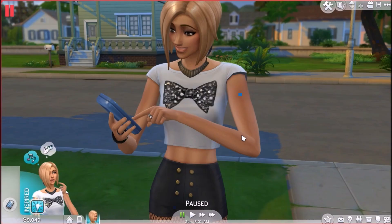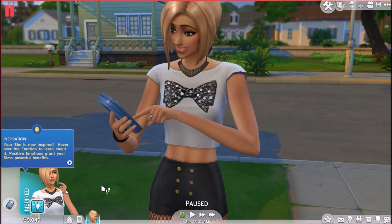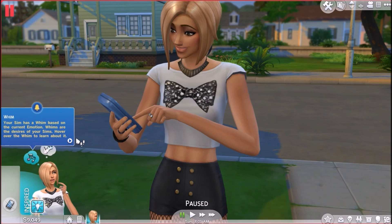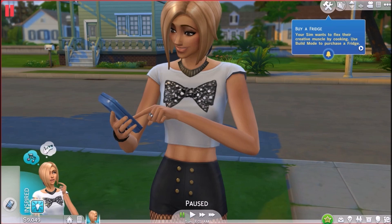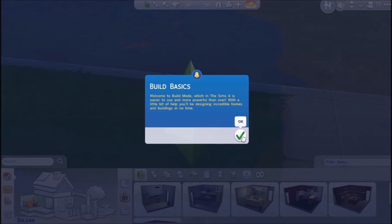We're going to give your Sim an inspired moodlet so they become inspired. This is an emotion that makes your Sims better. I love how she looks. Your Sim is now inspired — hover over the emotion to learn about it. Oh, burst of inspiration — your Sim is feeling a sudden burst of inspiration, from tutorial. Whim — okay, so if your Sim has a whim based on their current emotion, whims are the desires of your Sims. So these are like wants. She wants to play an instrument. And then they have build and buy mode. Your Sim wants to flex their creative muscle by cooking. She can choose a fridge — so they want to show you how to build a fridge.